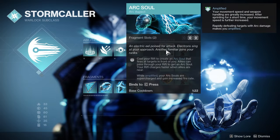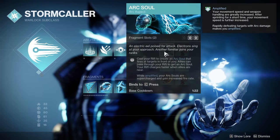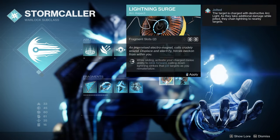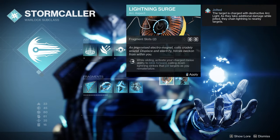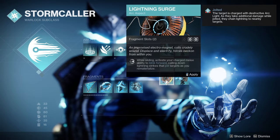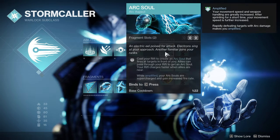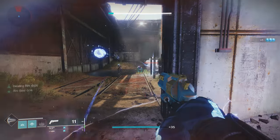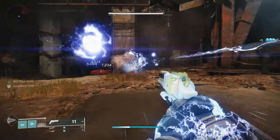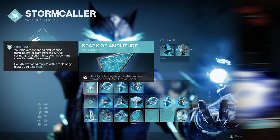For your other aspect, you can either use Arc Soul or Lightning Surge. I personally lean toward Arc Soul because it adds another avenue to generate ionic traces, and combining it with the melee jolt gives a second ionic trace source. Lightning Surge is better for lower-end content with a faster, more aggressive playstyle, but Arc Soul is still really good at all levels of play. When you become amplified you get an increased fire rate for Arc Soul — it's very noticeable and makes it one of my favorite abilities to pair with this build.